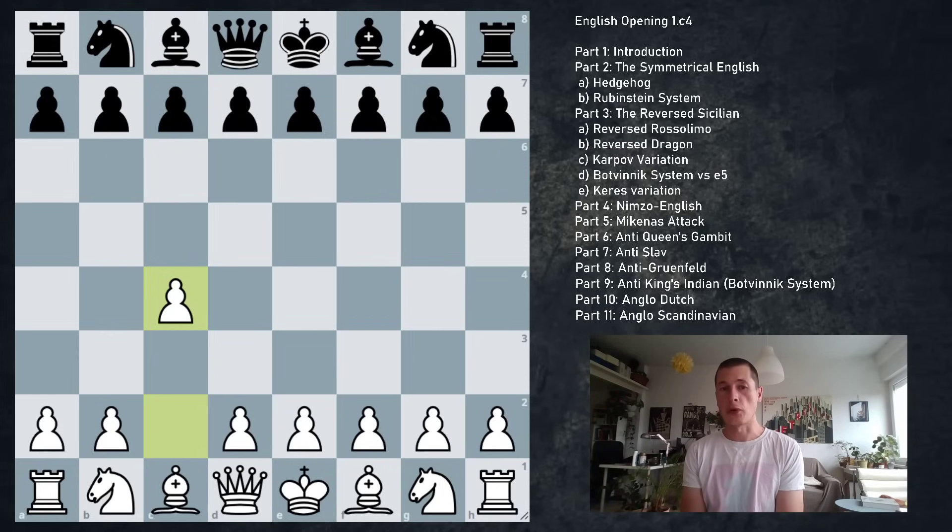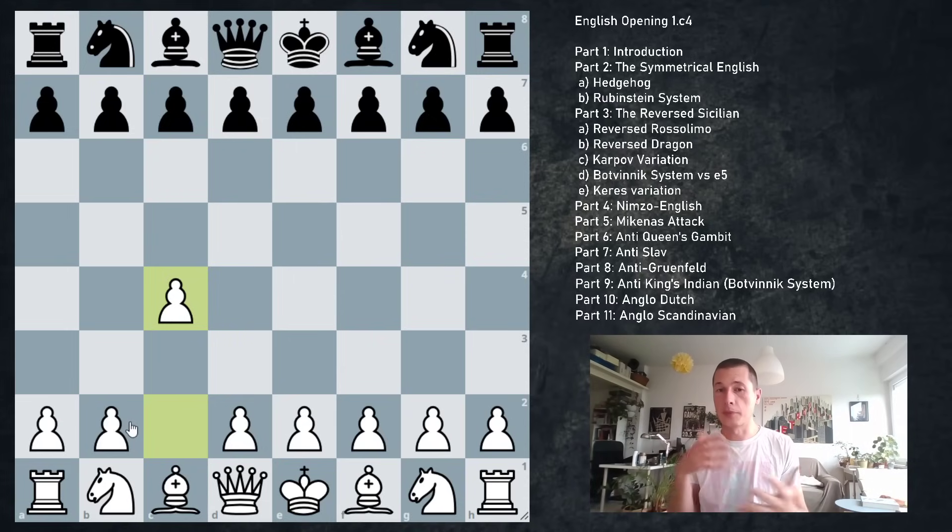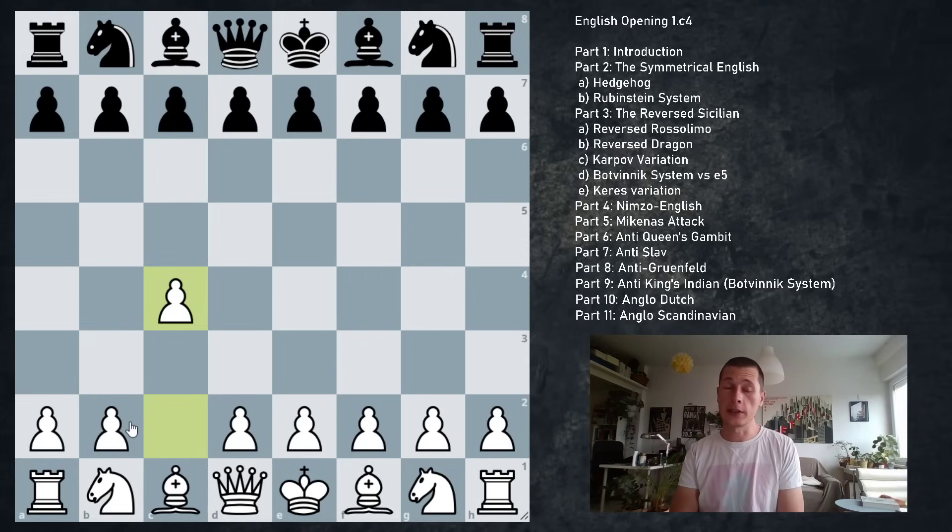The English opening starts with pawn to c4. What's the idea? Besides the obvious fact that white is controlling the d5 square and trying to prevent many d5 openings for black, white is also keeping things very flexible. With pawn to c4, white isn't giving away his setup yet. White can play several different things, as we are going to see. Another great upside of the English is that it avoids a ton of theory.